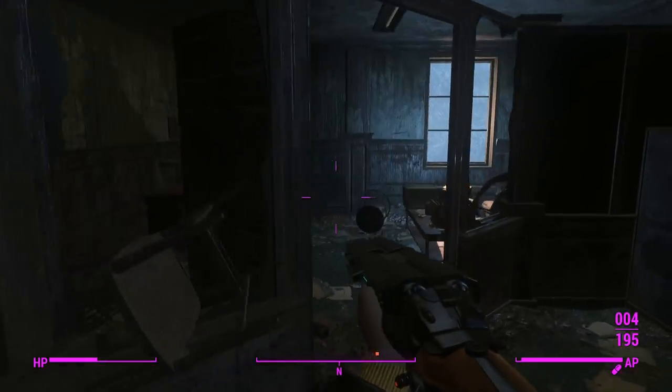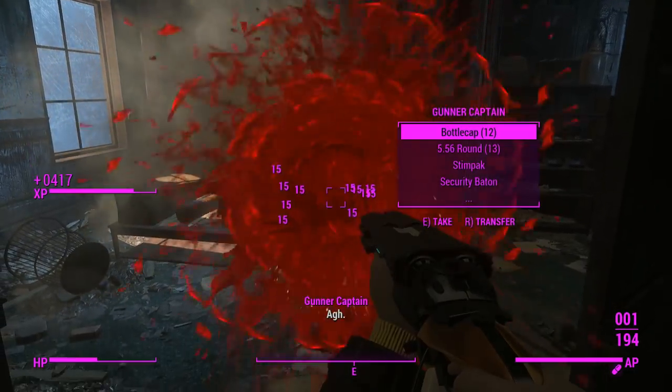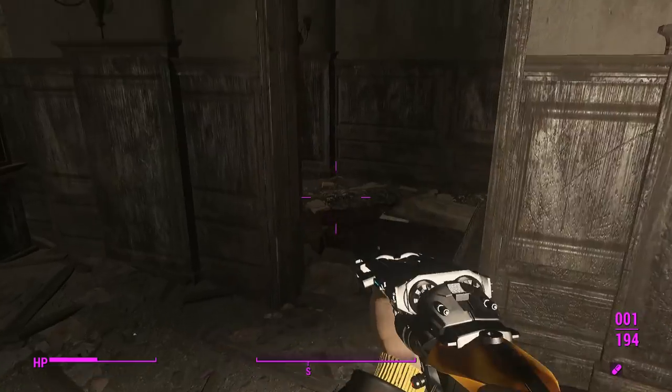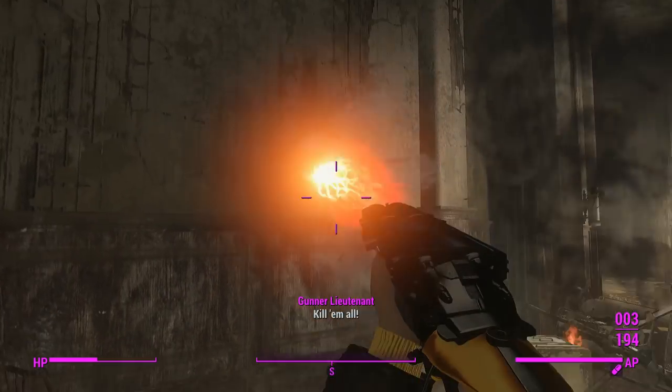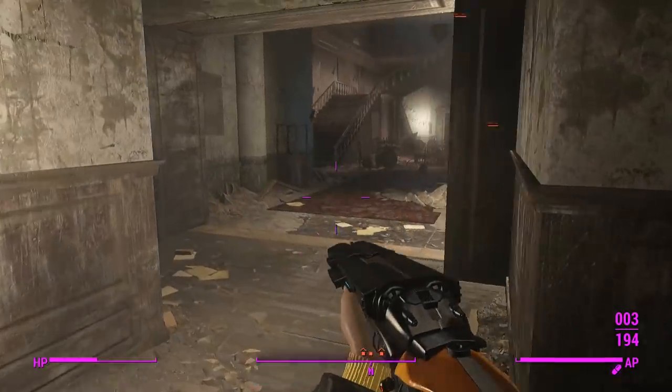We'll move over to the energy variant — the neutron one. You'll notice if you're watching the ammo counter — that is blood. I've got gore disabled, so this thing is still producing blood, which is odd. There's like a red explosion to it too. That's so weird.